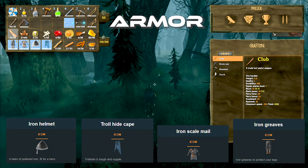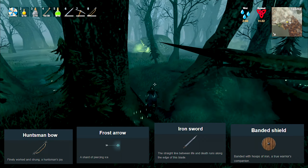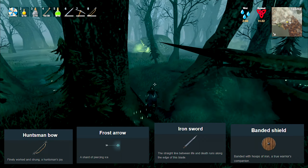Level 2 Iron Helmet, Level 2 Trollhide Cape, Level 2 Scale Mail, and Level 2 Iron Greaves. Level 2 Huntsman Bow, 200 Frost Arrows, Level 2 Iron Sword, and Level 2 Bandage Shield. Carrot Soup, Sausages, and Cooked Meat. Poison Resist, Minor Stamina, and Medium Healing Mead.